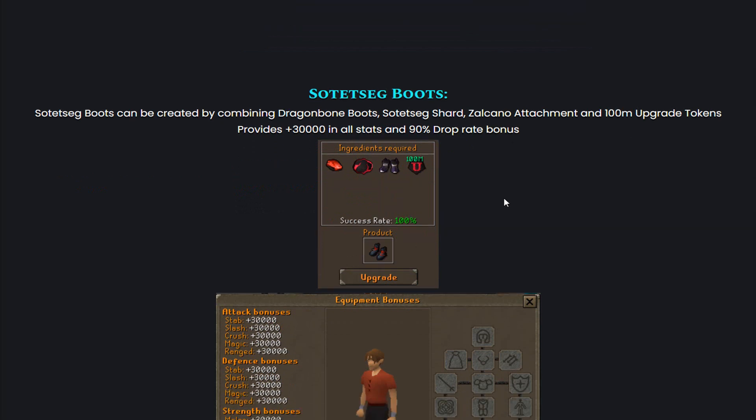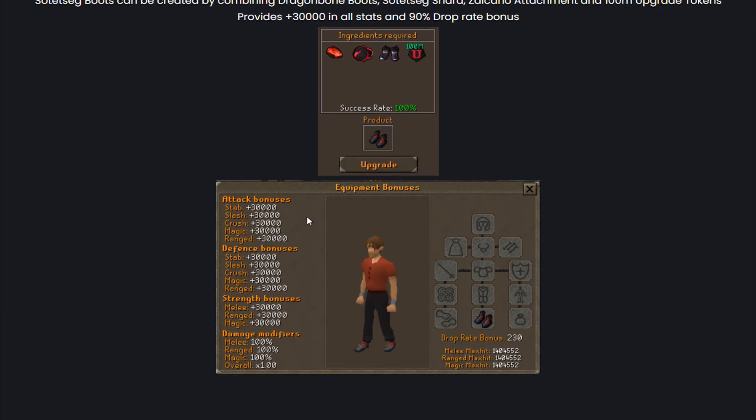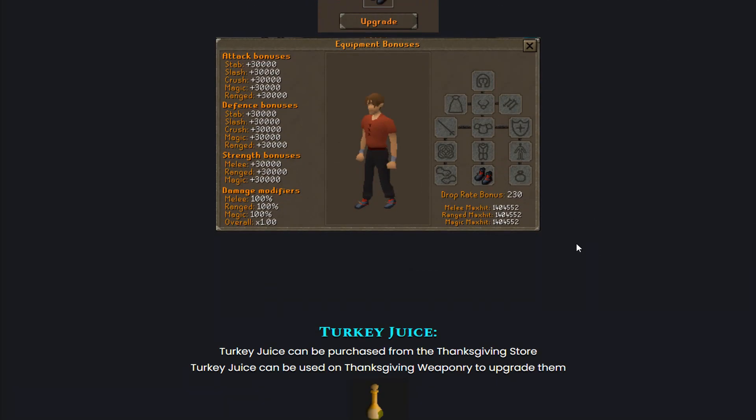We also have the Sotecek Boots. The Sotecek Boots can be created by combining Dragonbone Boots, a Sotecek Shard, a Salcano Attachment, and also 100 million upgrade tokens. It provides plus 30,000 in all stats and a 90% drop rate bonus. These bonuses are actually very, very OP — 230 drop rate bonus as well. That's insane.